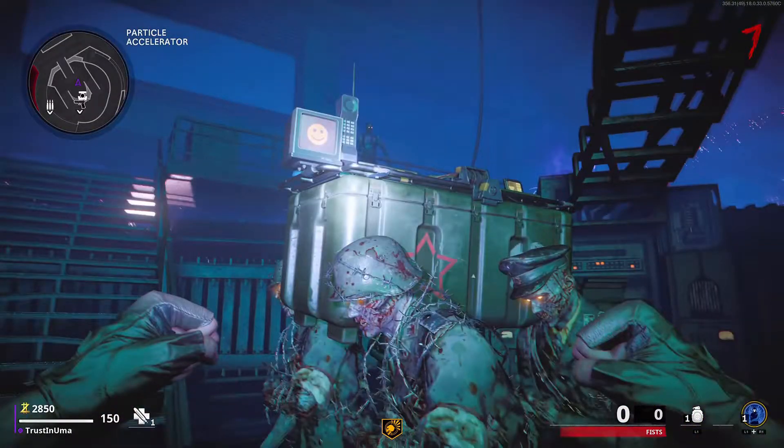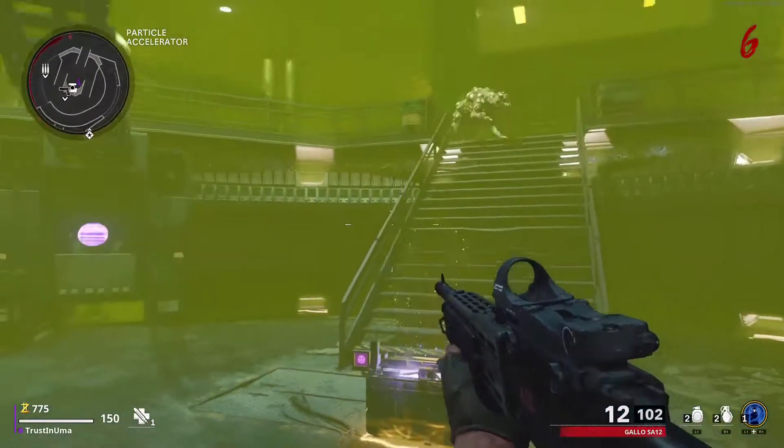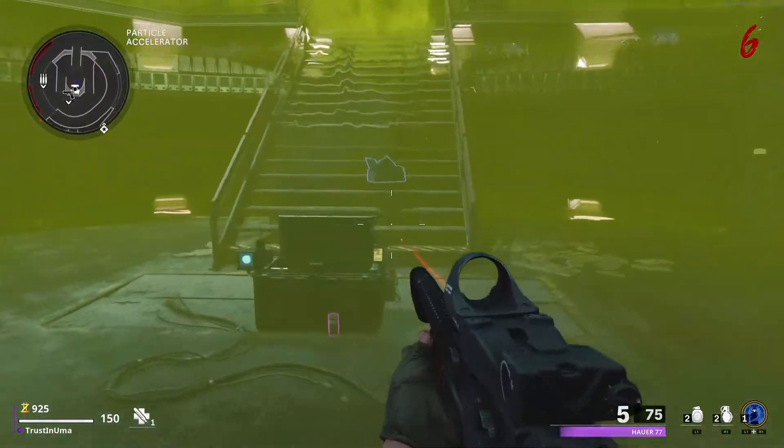There's been a rumor spreading around that if you wait for the smiley face to turn yellow on the box the zombies are holding, you are guaranteed, or at least have a higher chance of, getting legendary weapons. Well, I'm here to tell you that that is absolutely not the case, and you can open the box to get good weapons no matter which face is currently showing.